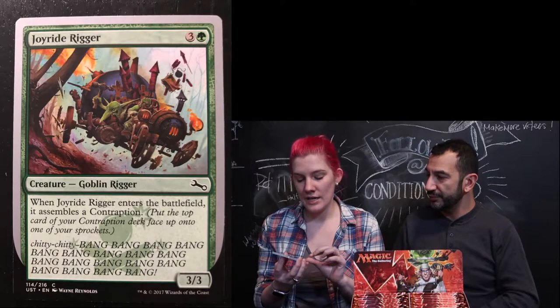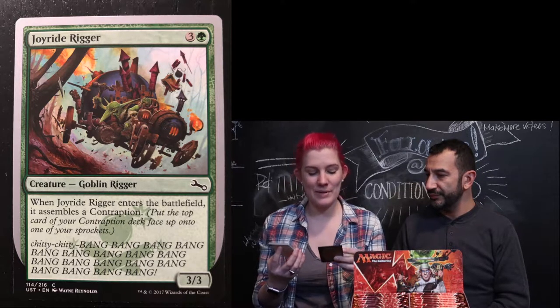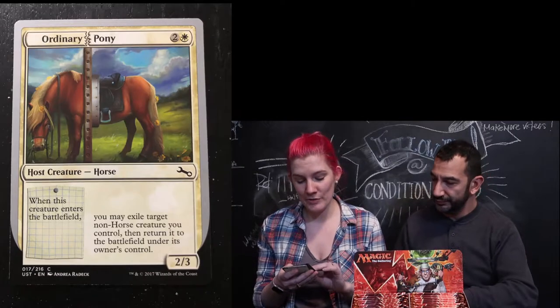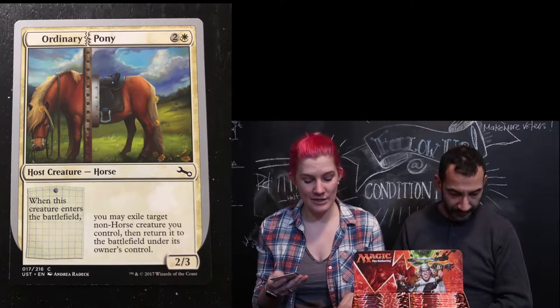We're going to do our best. This is going to be a while. We're going to go through these as quickly as we can. First pack. I've got a Joyride Rigger — I like that the bottom is Chitty Chitty Bang Bang Bang Bang. Very cool. I also got an Ordinary Pony — it's a creature with the bar, which means you can mod it with something else.